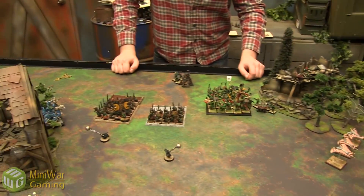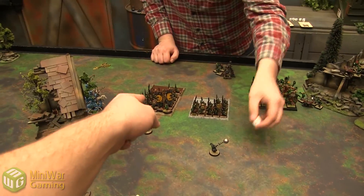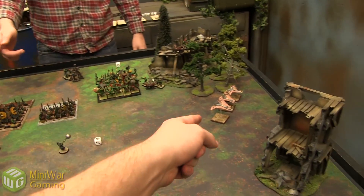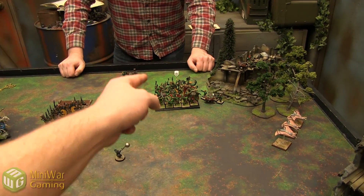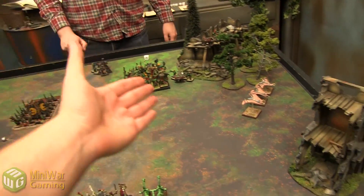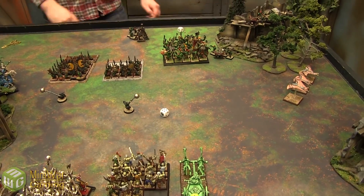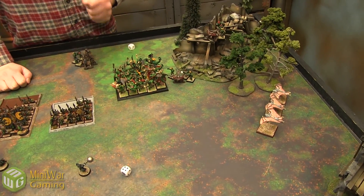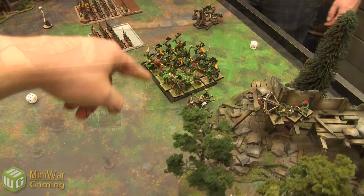The squabbled unit declares a charge. Compulsory moves: fanatics move after charges. Frenzy check — no need to worry since they're charging. Ambushers come in on a 3-up — they arrive. Checking the charge distance: 7 plus their movement of 4, they were 11 inches away so just barely in. They wheel and come in. In remaining moves, the Death Creepers reinforcements come on to harass the Blood Knights, doing a 7-inch move.